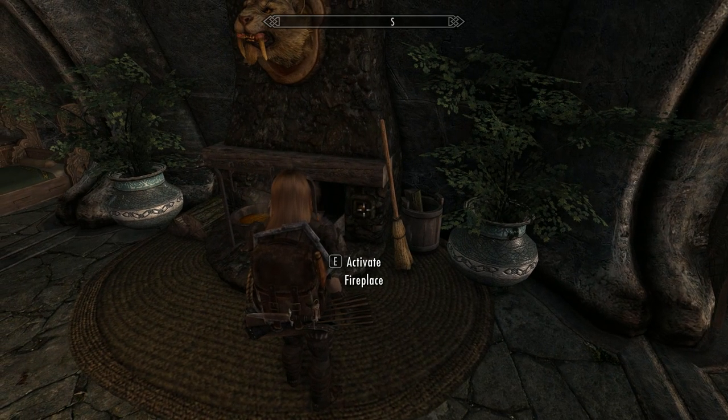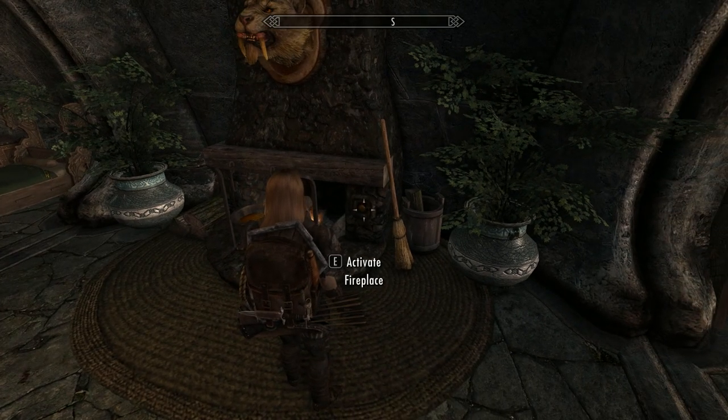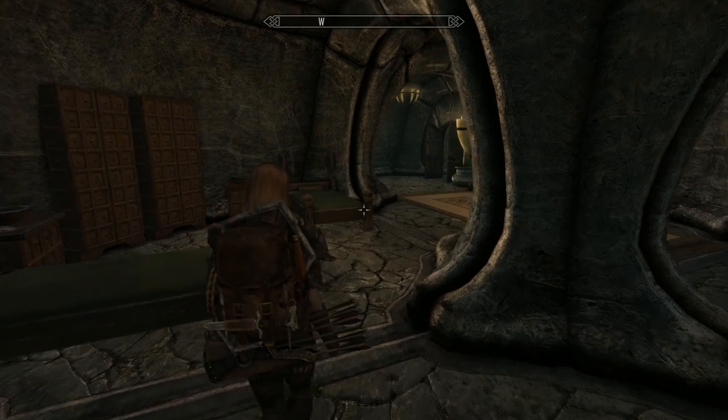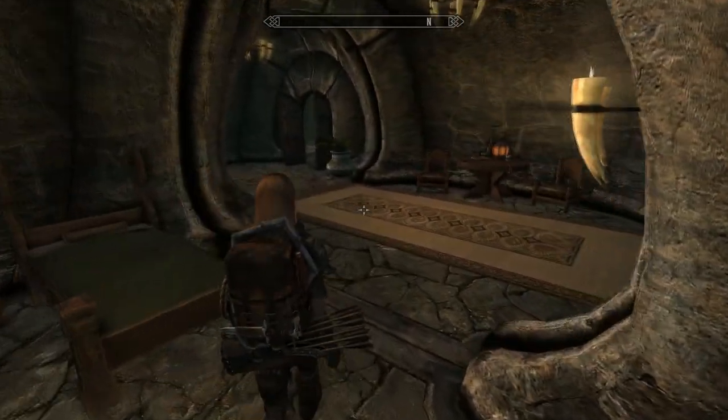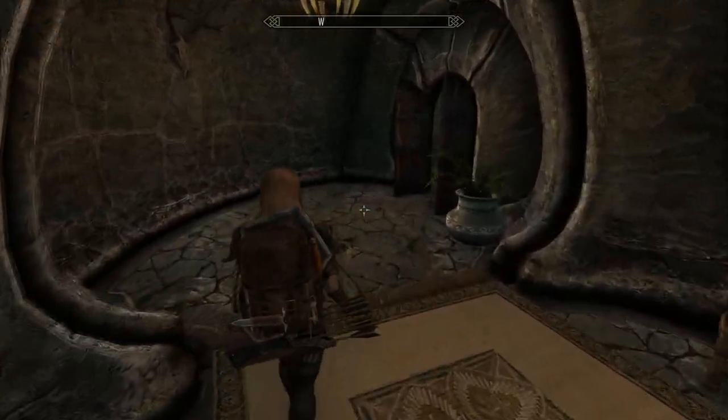So after that short list, here we are in the followers room — six beds. You can toggle things like the fire on and off, and they have their own cooking pot. It is a very spacious house, quite sprawling actually.